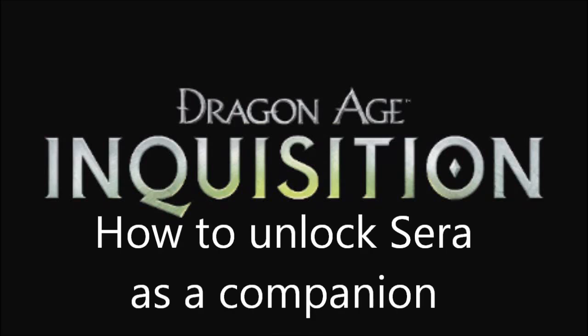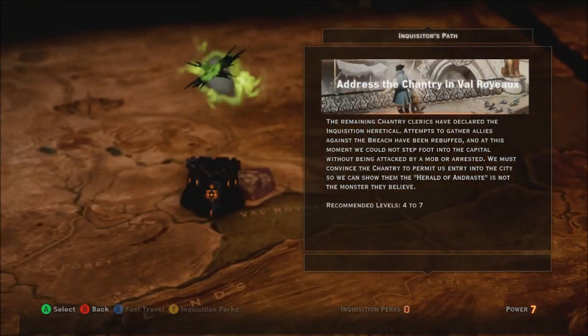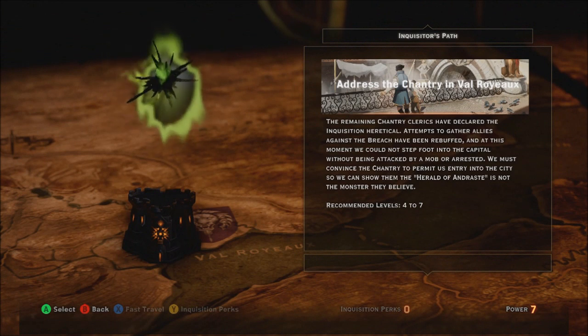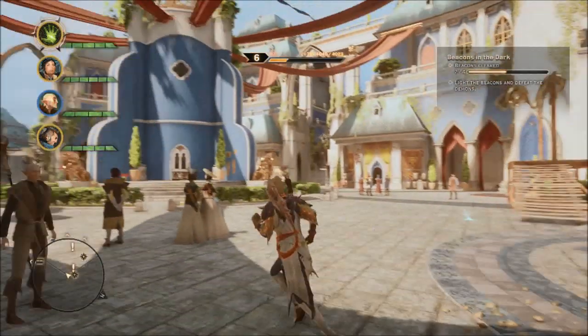Hey guys, this is a video showing how to get Serra the Elven Rogue Archer in Dragon Age Inquisition. This is pretty much the first main quest after you've explored the Hinterlands for a while, and you have to address the Chantry in Val Royeaux.